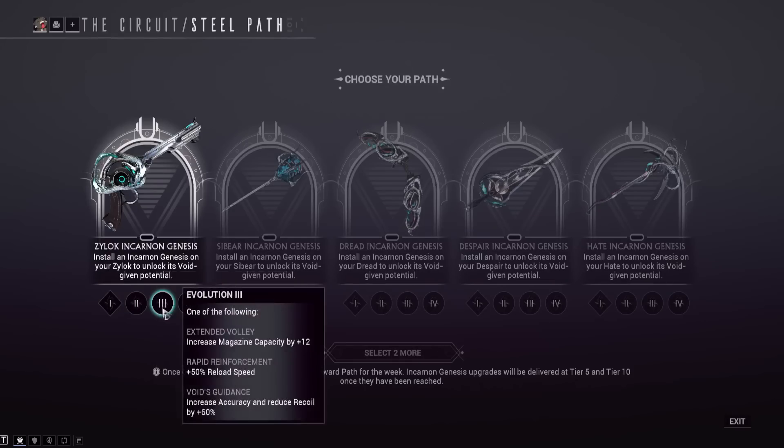For tier three utility, you've got increased magazine size by plus 12 or plus 50% reload speed. This thing reloads a lot, so reload speed would be good. There's also increased accuracy and reduced recoil by plus 60, which is a solid amount. For someone who uses the Zylok a lot, I'd probably go with the reload speed.